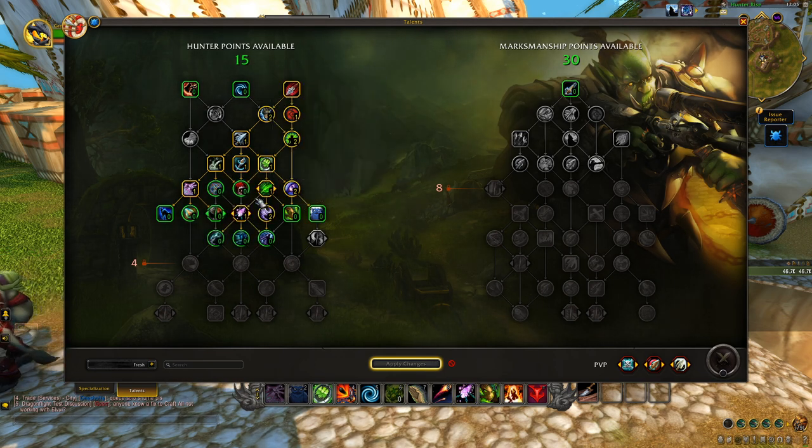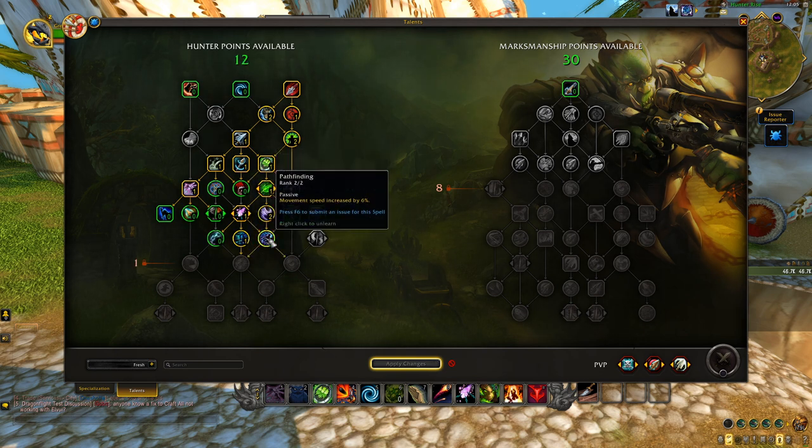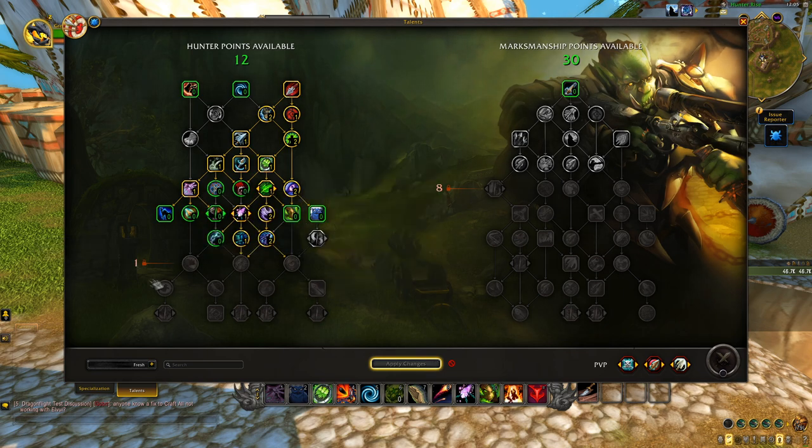For the first choice node it's either Lone Survivor or Nature's Endurance. I'm already used to Survival of the Fittest being a three-minute cooldown, so I'll make it a stronger three-minute cooldown with Nature's Endurance. Then two points in Born to Be Wild, two points in Rejuvenating Wind, and one point in Binding Shot to open up the last set of abilities — one point in Hunter's Avoidance for six percent avoidance baked in, and two points in Pathfinding.